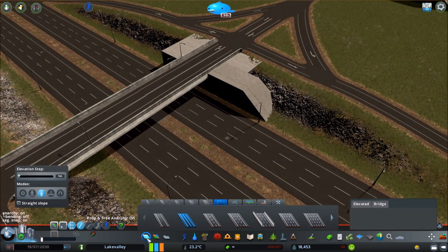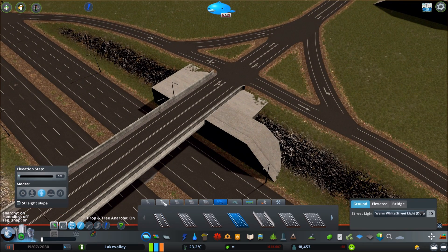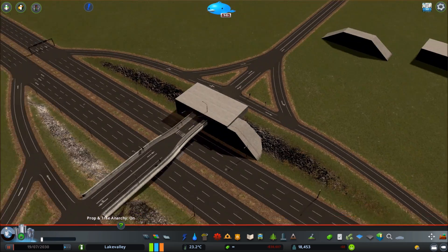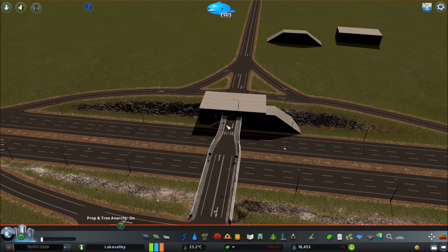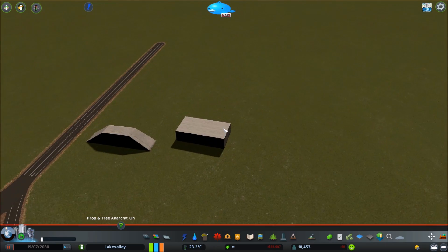But be warned: if you upgrade any roads around the area — say if I want to upgrade this to a different road — it's going to move the assets up, because it updates the asset's placement. So you must place everything last for these assets.